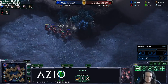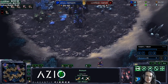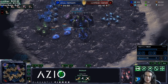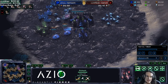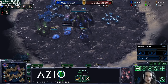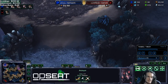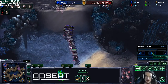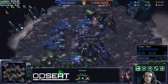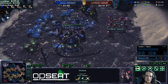The adepts have been split up — these adepts are coming over here to the final mining base of Kamachi. 576 gas in the bank, not a single probe, nor the ability to make a probe. It all depends on this push — this final push. Everything depends on these adepts.